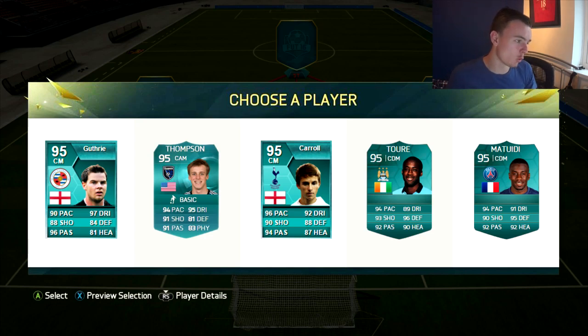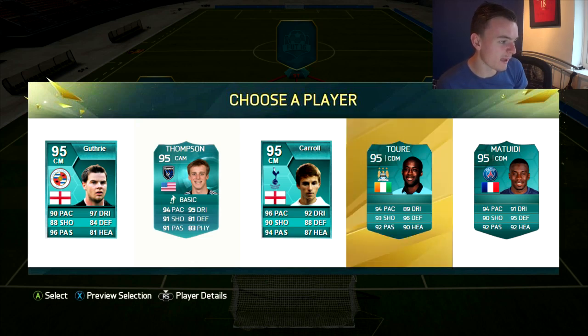You can't put Matuidi and Torre in the same selection — that is an arm breaker. Carroll — I've heard of him but not sure if he's still at Tottenham. Thompson — never heard of him. Guthrie — he was a massive FIFA fan back in the day, got pretty good dribbling, best out of all of them. But my choice is pretty simple: I'm going to go for Yaya Torre because not a single stat is below 89. Matuidi ain't got one below 90, so I should have gone for Matuidi, but I'm going to go for Torre.